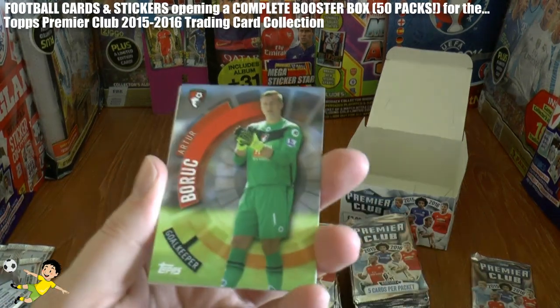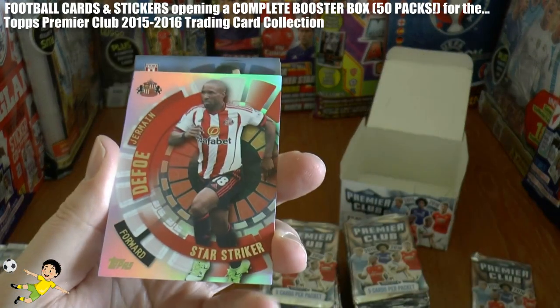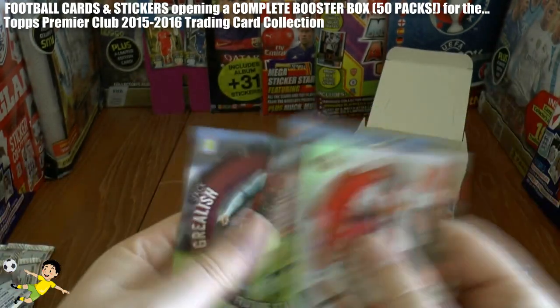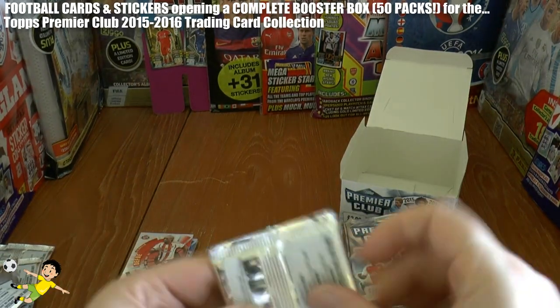And here we have Boruc, Martial, here's our insert the Star Striker from Sunderland Jermaine Defoe, Glenn Johnson, and the youngster Grealish — Future Star card — completes that pack.